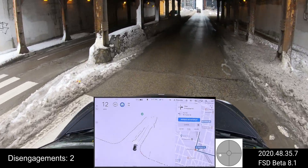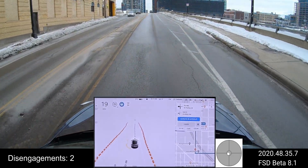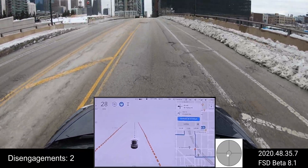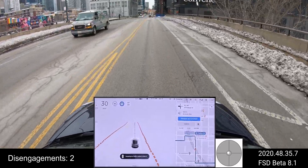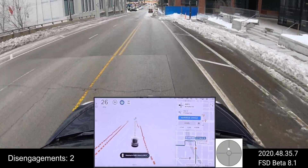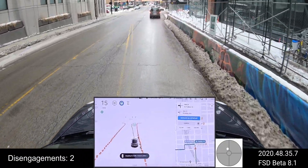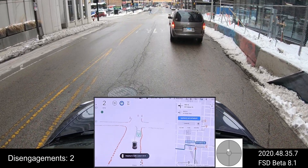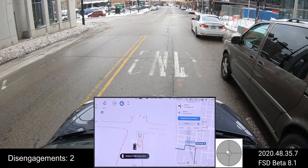We're getting under the bridge — very good. Increasing speed to 30. We need to move over a little bit for the construction on the right-hand side — yep, good. Now we need to go to the left lane; it is going left only. It's not very confident it can go — yeah, it does. Good, very good.